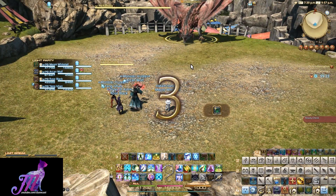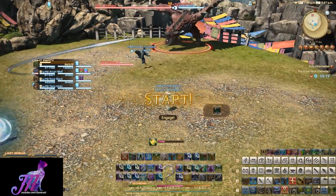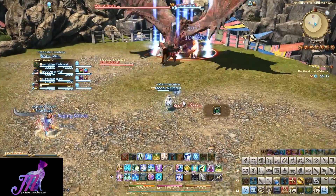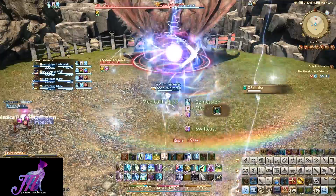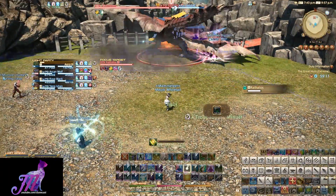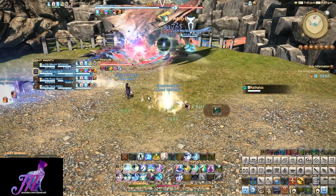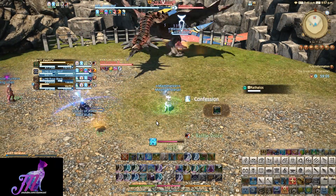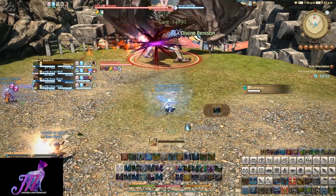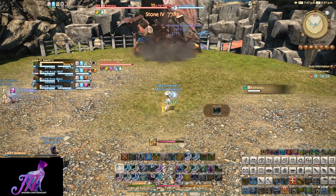Raffalos Extreme is much like the eight-man normal variant. The significant difference is that there's four of you and that you share a pool of three lives for the entire party. If any of you collectively die three times, the fight instantly resets. We went with a tank, healer, and two DPS setup for this kill, but this isn't actually required — people have done it with all-tank compositions already. It's mostly just down to avoiding mechanics.